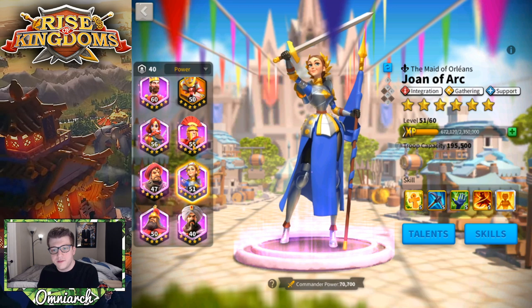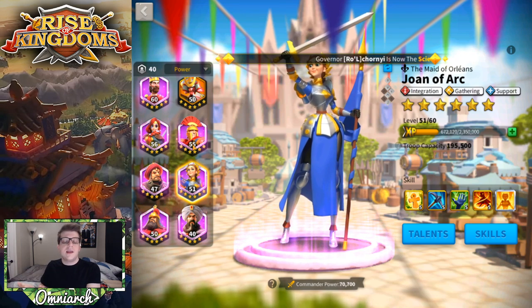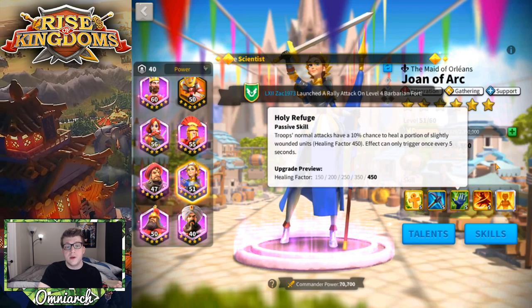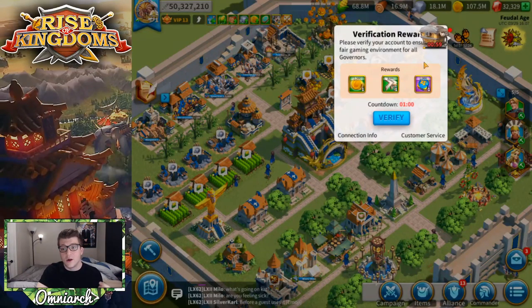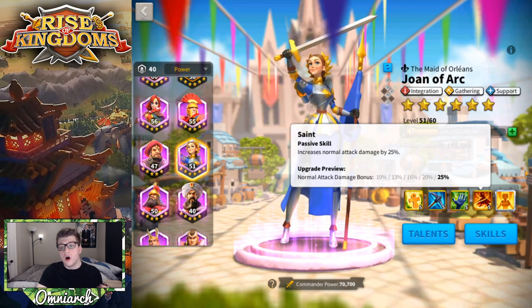The point of bringing Scipio as a tank to the battlefield is to keep Joan of Arc alive as long as possible. You want her active skill to go off as many times as it can. By keeping her on the battlefield — which is what Scipio is built to do — she's going to be buffing your armies for as long as possible. This is why I use Scipio at 50 million power: not because he does a ton of damage, but because he's probably one of the best commanders to keep Joan of Arc alive on the battlefield. She then enables your other armies and allies to deal more damage and survive even longer.